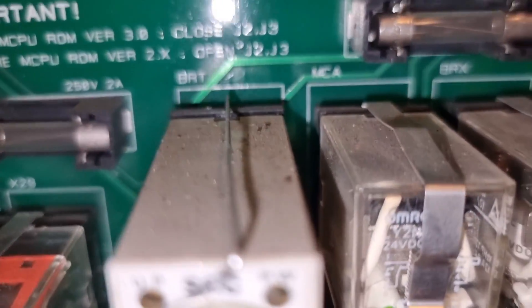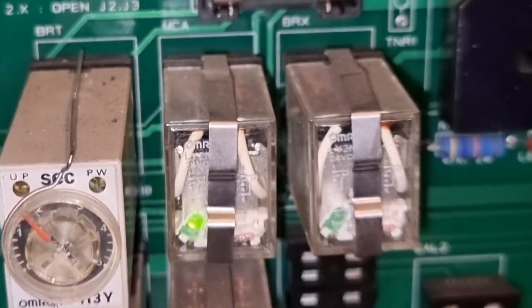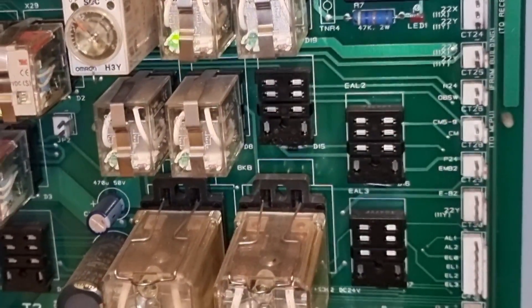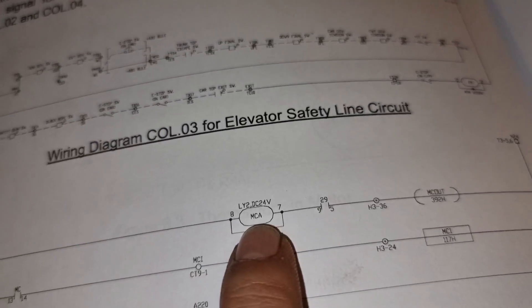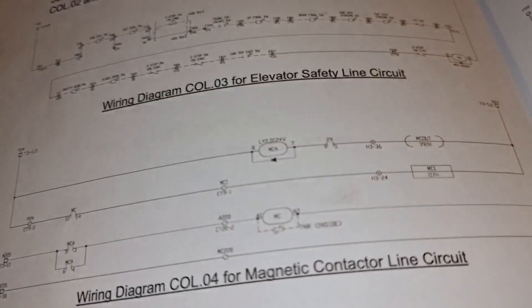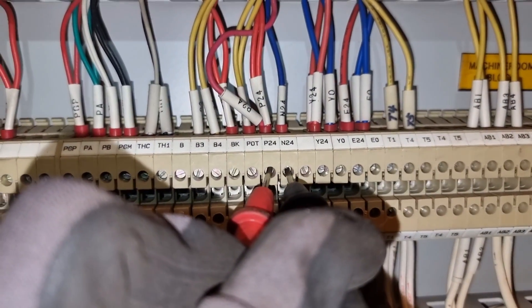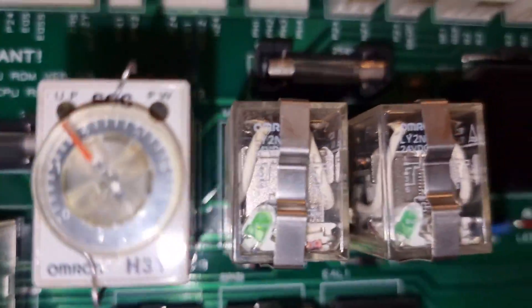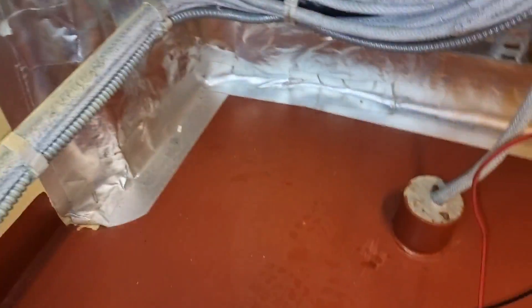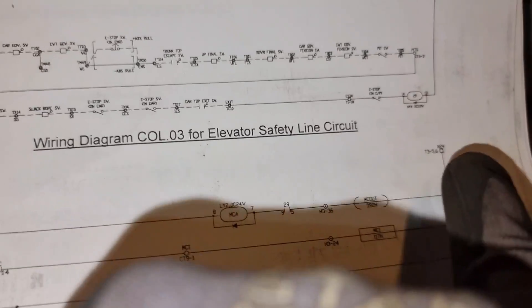The MCA is really activated - see that one. So the situation is: MCA is activated, and if we measure P24 and N24, we should be getting 24 volts. This is the P24 and N24 that goes to the MCA. We have 24 volts, so that is why the MCA is activated. The MCA has two contacts that need to be satisfied. Since MCA is activated, the current flows all the way and the MCA should be closed.